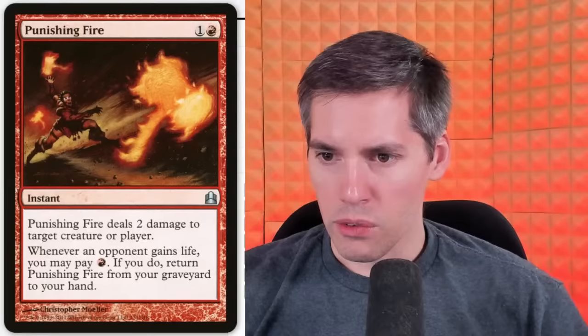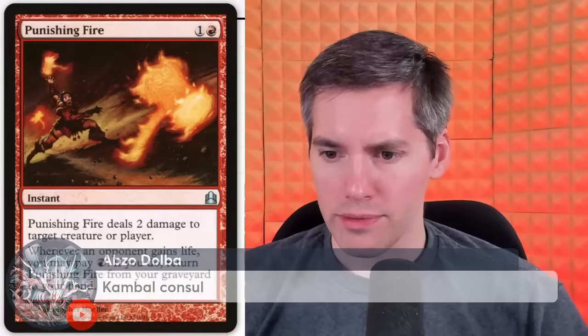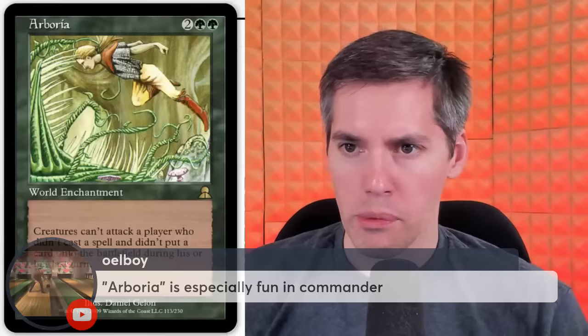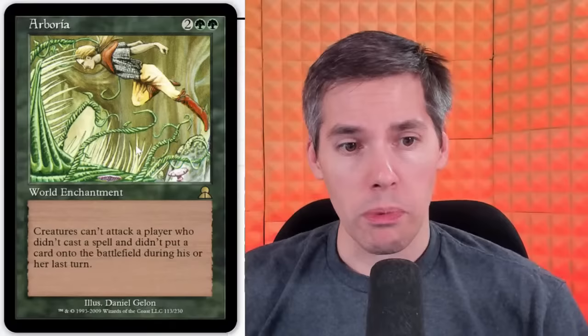Everyone gets a second super chat. Old Boy with Arboria — green, green, 2-generic World Enchantment. Creatures can't attack a player who didn't cast a spell and didn't put a card onto the battlefield during his or her last turn. So if you don't do anything, you can't be attacked. This looks great for a control deck — you cannot attack the player who is doing nothing and saving all their mana. A very interesting card — you could just opt to do nothing. This would be good in a lands deck.